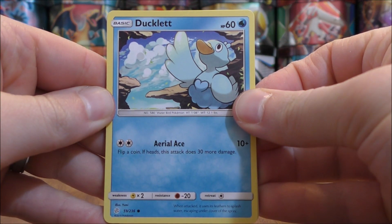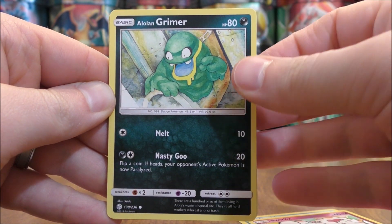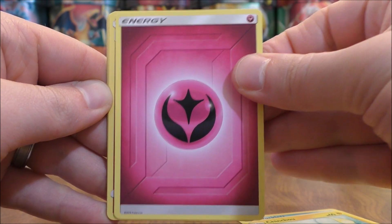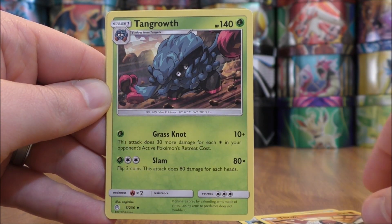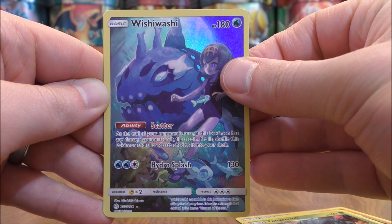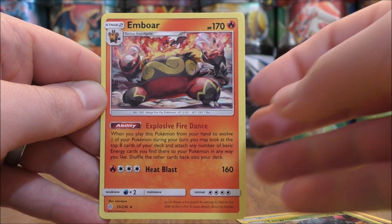Last pack starts with Ducklett, Swirlix, Alolan Grimer, Slugma, Chincho, Fairy-type energy, Pyroar, Throh, Tangrowth, Reverse Holo — there we go, a character card, which is a secret rare like I mentioned. This one would be Wishiwashi, and the final card would be an Emboar.